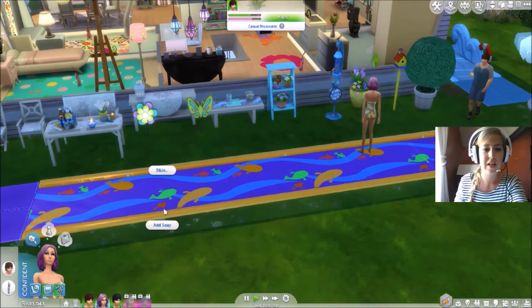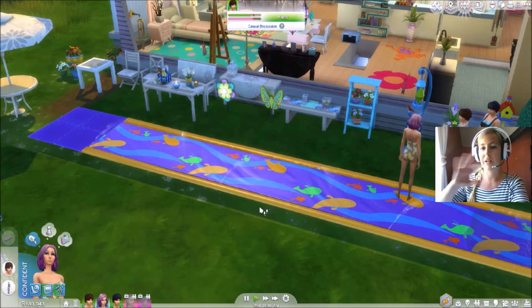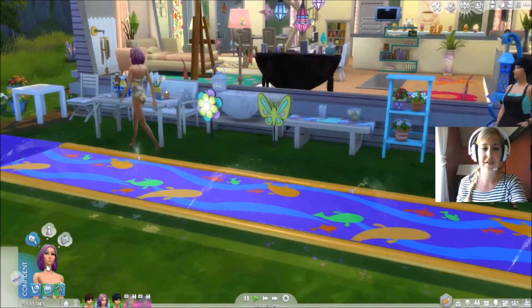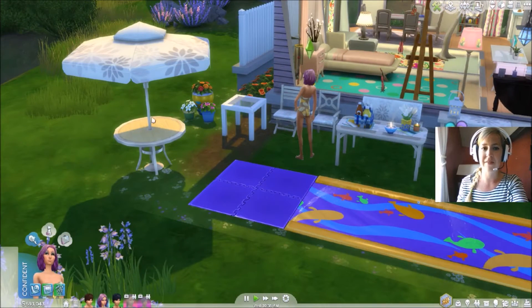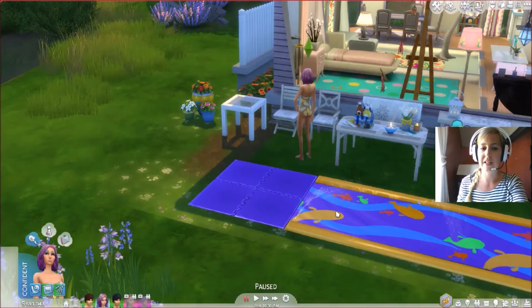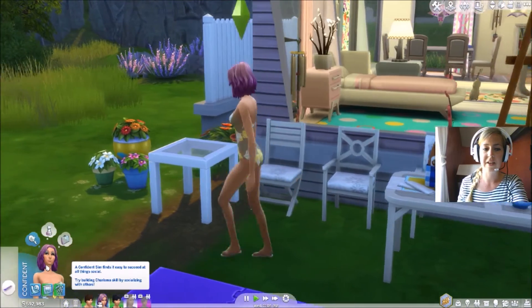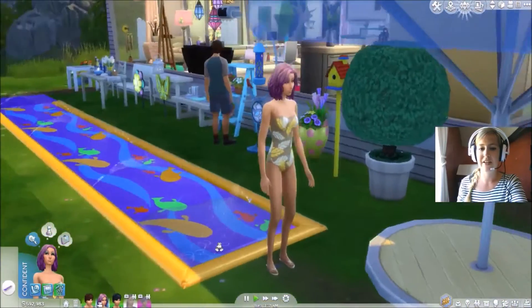Right, let's try the slip and slide. Add soap — we'll try it just sliding first. So we'll do the slide, and this is a skill level activity as well. You can have an unlimited number of sims sliding on this thing, which is crazy. Okay, stop watching the birds now Nicole, come on, show us what you can do. Let's lock the camera on her while she does this. Oh! I love it, I love it — she had great fun.